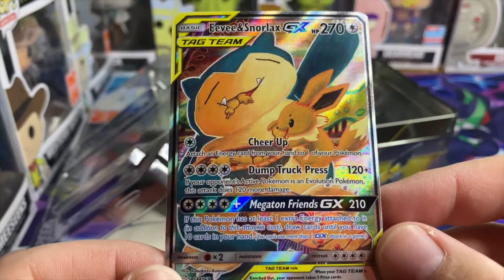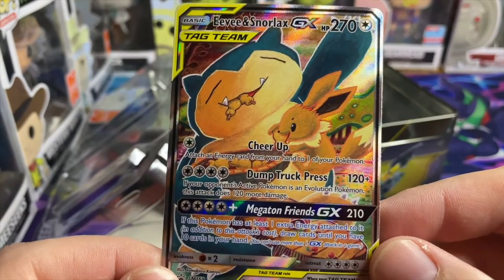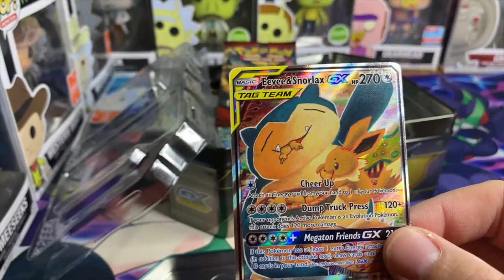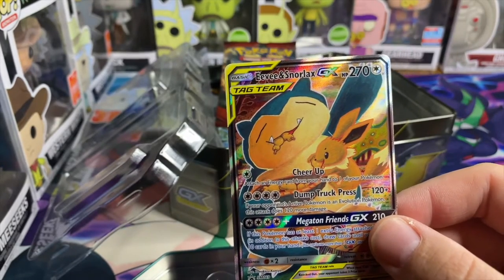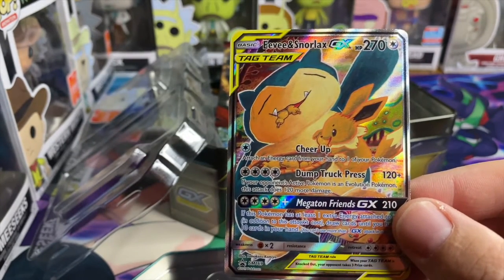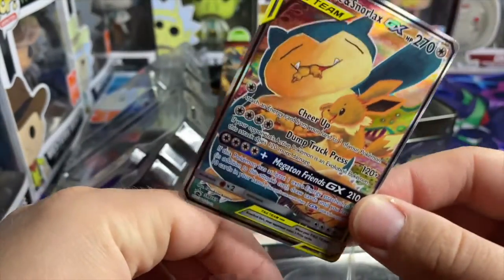That's one hell of a move — it's a pretty sweet card. The unique artwork looks like Snorlax and Eevee are just munching. Hell yeah, I very much like that — that's why I picked this tin out of the others. These are both OG Pokémon which is my favorite personally, but all Pokémon are created equal of course.